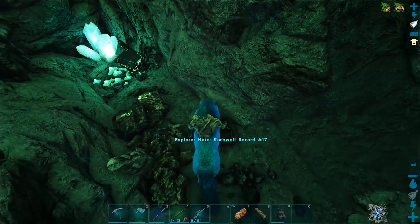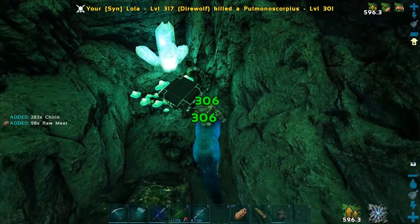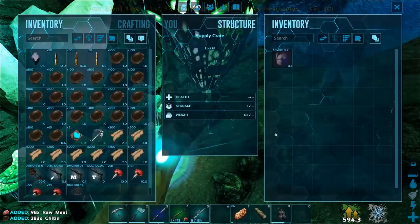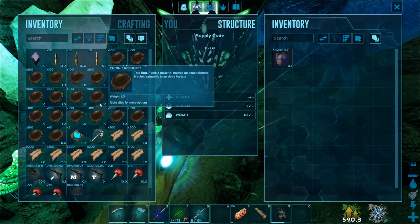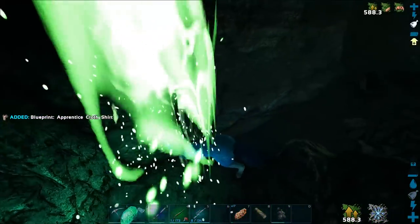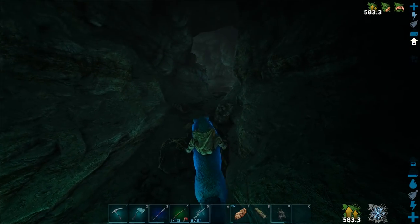We're gonna have to get this explorer node so we might as well level up our direwolf a little bit. I already have all the explorer nodes so I'm not gonna get the pop-up, but that was Rockwell Note 7 I believe.